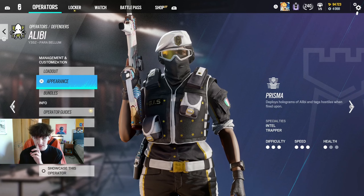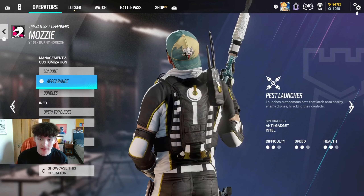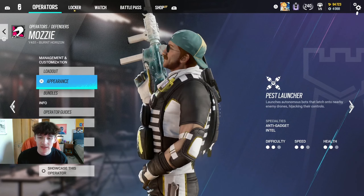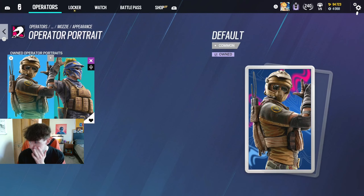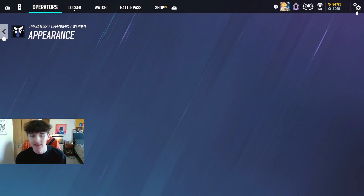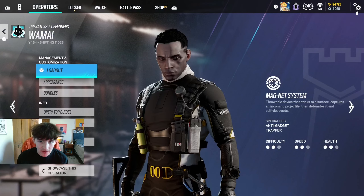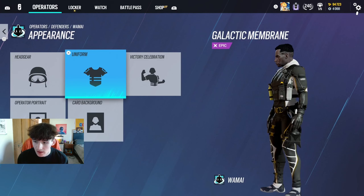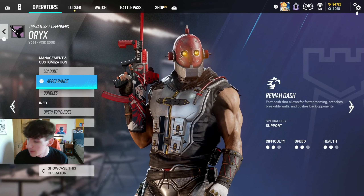Alibi with the Waffle Cone skin looks awesome — really like this for anyone that runs Alibi. Clash with the Waffle Cone too, pretty clean. Kaid — this is one of my favorites, had to upgrade the drip, really tough. Mozzie looks awesome — the headgear doesn't perfectly match color-wise but still looks really good with the uniform. Got the Mozzie operator portrait too — probably the least favorite portrait I got but still needed it. Warden headgear looks dope — undeniable, plus the matching uniform and operator portrait, one of my favorites.